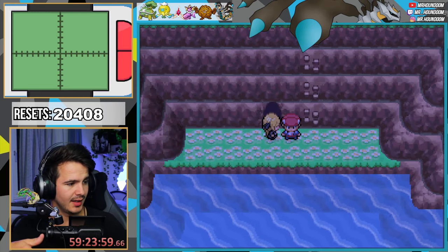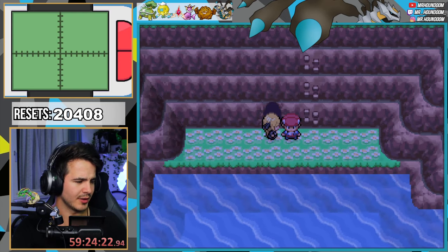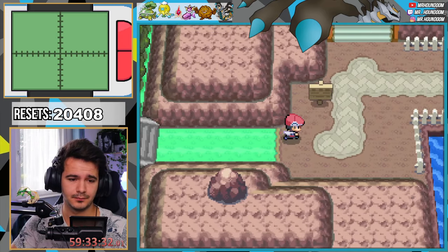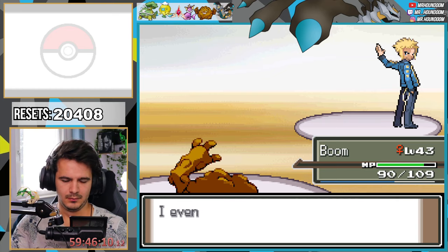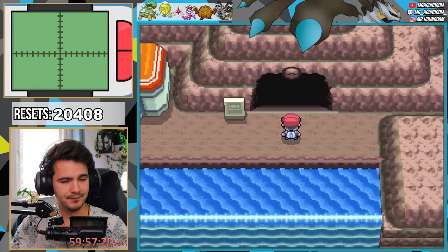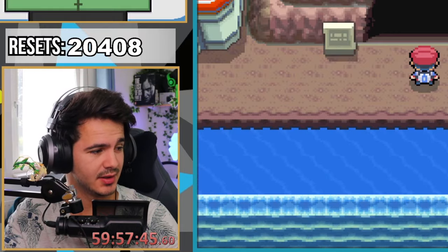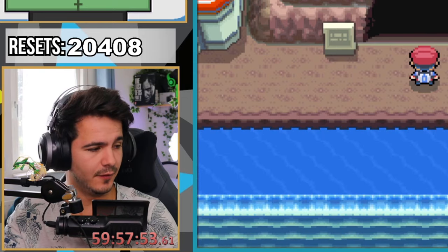Let's go back to Canalave. The timer I changed is not for world record purposes — I just want to know how long I spent on this game. Route 222, here we go! Last gym badge in the bag and now we move on to the Elite Four. What I'm gonna do is go through Victory Road, get to the league, and then try to catch a shiny Steelix on Iron Islands — then grind up the team and fight the Elite Four.